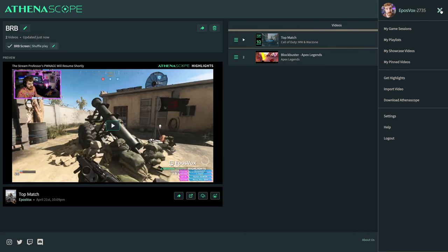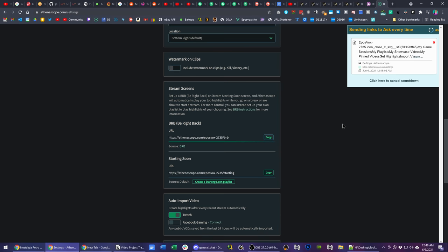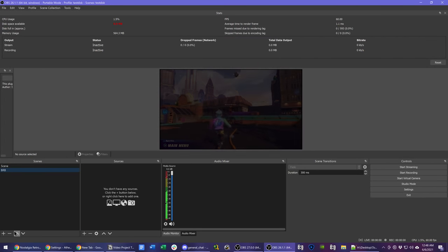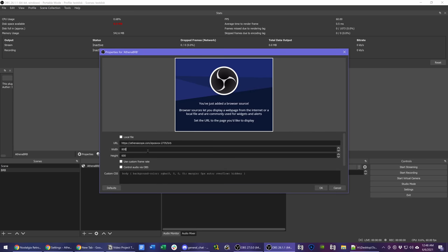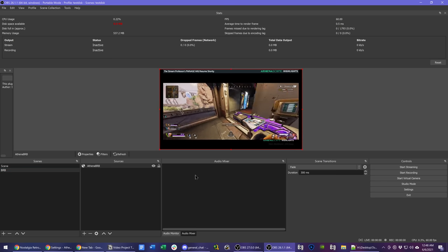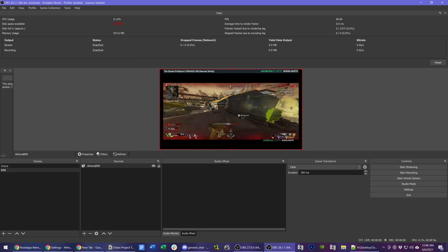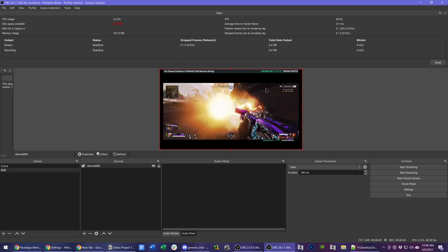Now you come over here to your account, go to Settings, scroll down, and you have the Be Right Back and Starting Soon screens, which are just browser sources that you add to OBS. Copy this URL, open up OBS, make a new scene — we'll call this BRB — add the browser source, name it Athena BRB, add the URL, and set it to 1920 by 1080. It will automatically start playing the videos. You can add additional graphics to this, but you do not want to block out the Athenascope watermarks, as these are required to allow the machine learning to filter them out.